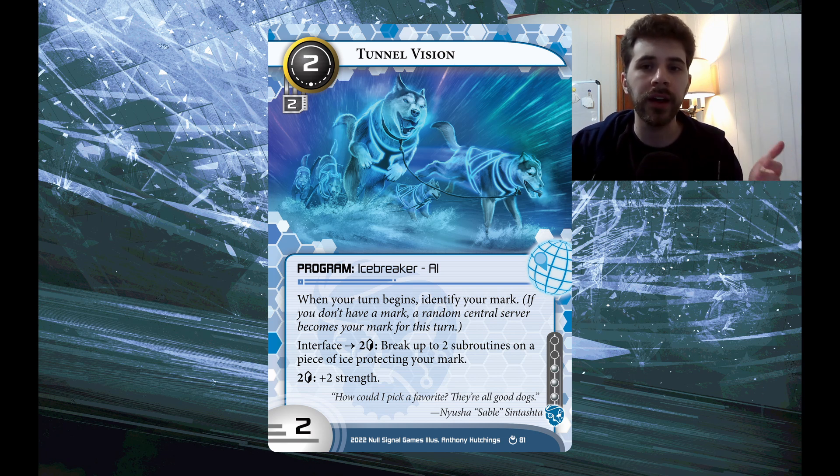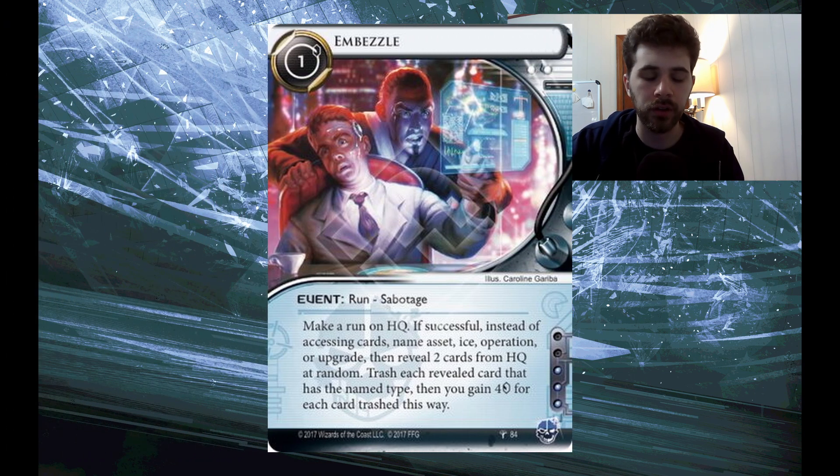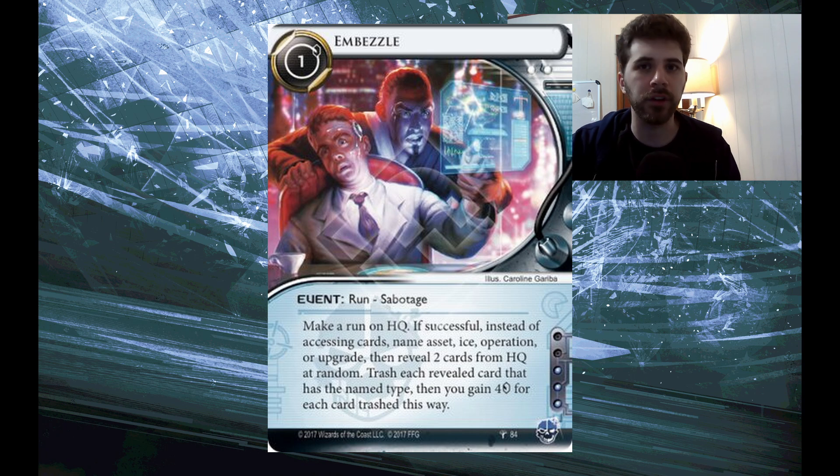I can combine this card with other high-impact run events. The card I was thinking of is Embezzle — run HQ, name a card type, access two cards. If you access one of those, reveal two cards; if either revealed card is of the named type, trash it and gain four credits. So if we're playing a criminal deck that's heavy on these sort of central effects, we probably need a critical mass of these so that if my mark is on Archives, R&D, or HQ, I can get value out of it. A card that would be nice is Security Testing, but if you're paying credits with Tunnel Vision, you're not making any value off Security Testing. So we need something better than just Security Testing.